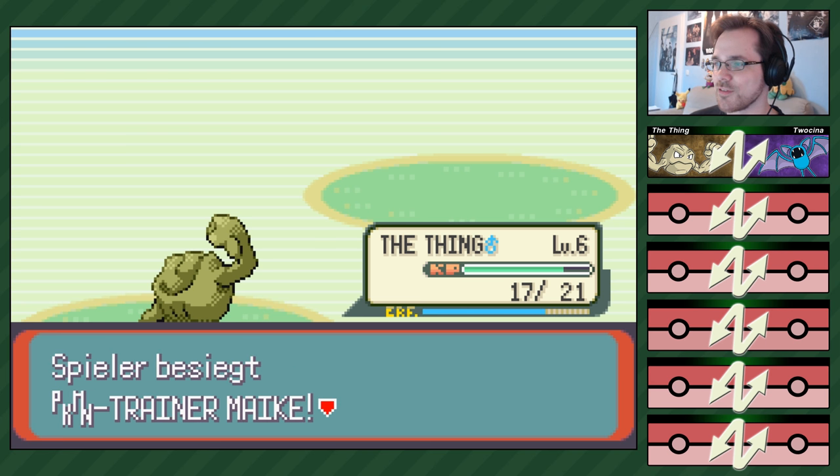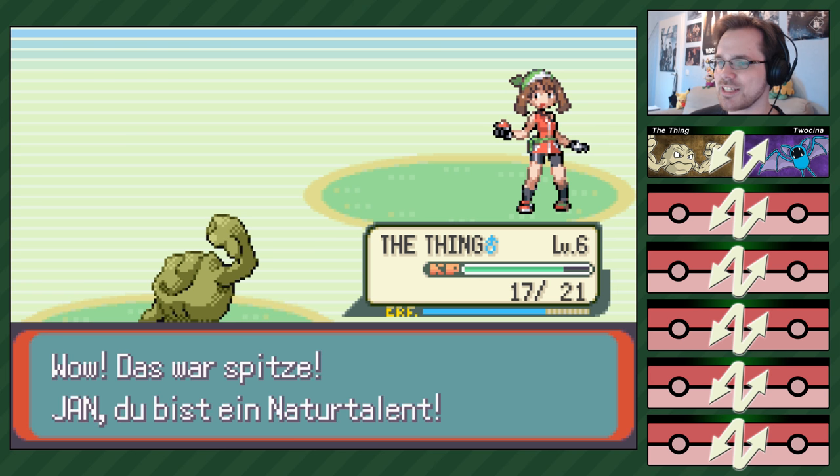Geil! Das war fast noch ein zweites Level ab. Wow, das war richtig geil. Jan, Christi, ihr seid Naturtalente! Gekabo besiegt. Das steht da so lange, bis ich es wegklicke – ich kann also immer in dem Bildschirm warten. Level 6 – ich kriege gute Werte dazu. Plus 2 Initiative. Superschall gelernt.